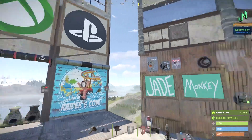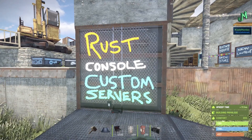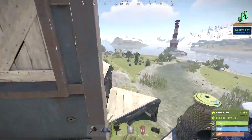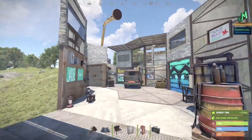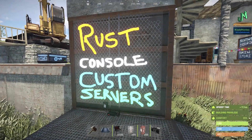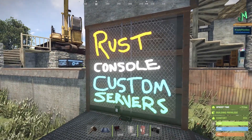We are on the PC, but we are talking about the console edition. Rust Console Edition — when are custom servers? As of recording this at the end of August 2021 or early September, there's very little that's known about this. It doesn't look like it's coming anytime soon as far as the next month or two. This is speculation — I could be totally wrong.